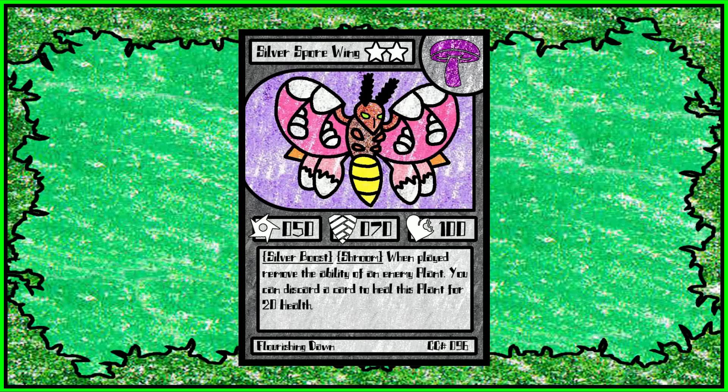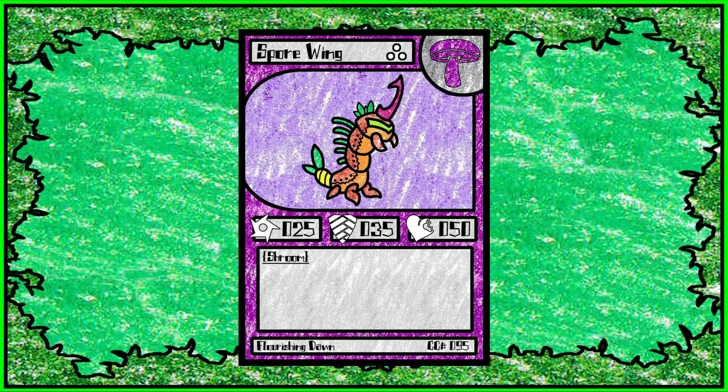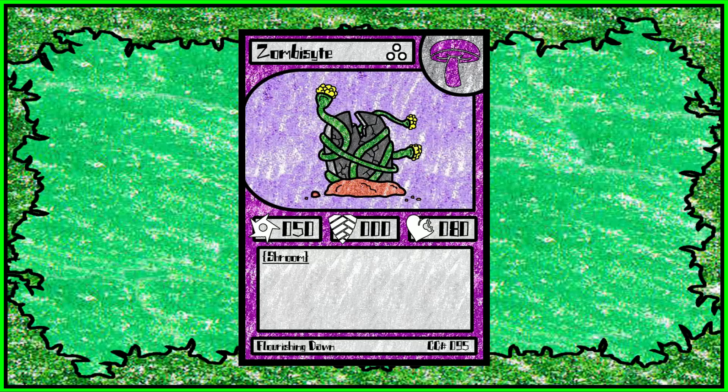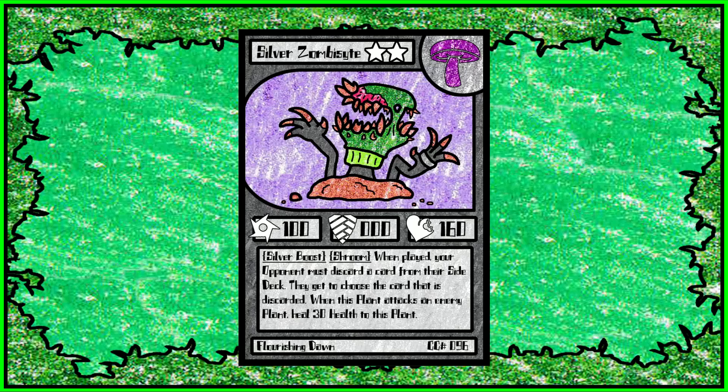Spore Wing and Silver Spore Wing are removed cards. For the last two silver boosts for the Flowers and Shrooms, I didn't know what to do, so I was thinking I'd do a Butterfly and a Moth — I based it off of Battra and Mothra in terms of the base forms — but I just didn't like it at all. So they were removed, and they were replaced by Zombicide. Zombicide is a very interesting card — a pretty weak stat card, but if you can silver boost it, you get a really fun, disruptive card with okay stats. When played, your opponent must discard a card from their side deck — I think this is the only card that forces that. They get to choose which card is discarded. And when this plant attacks an enemy plant, it heals 30 health to itself.